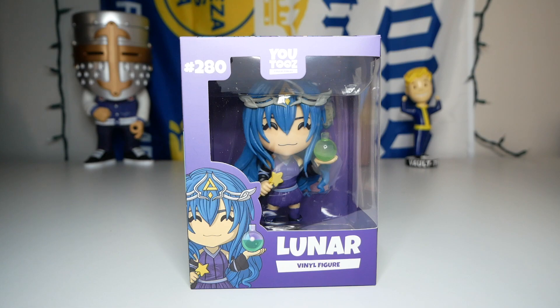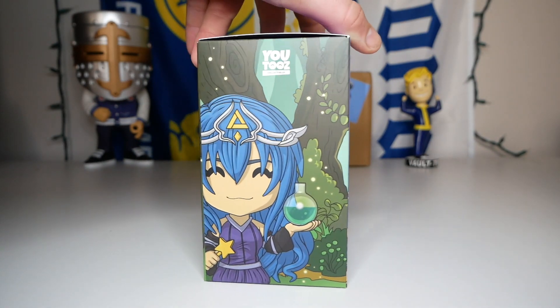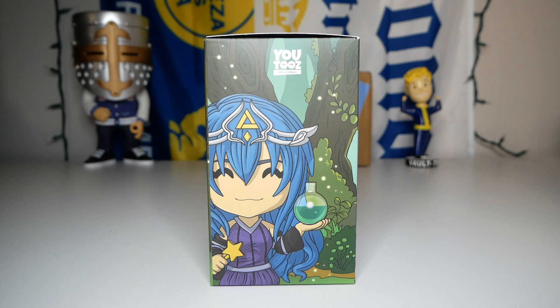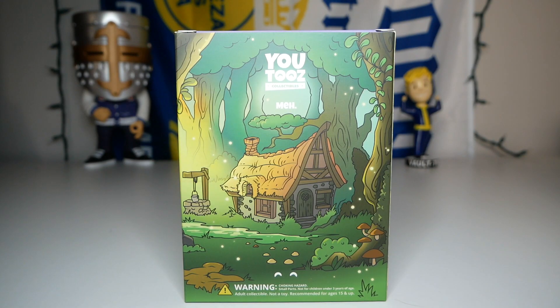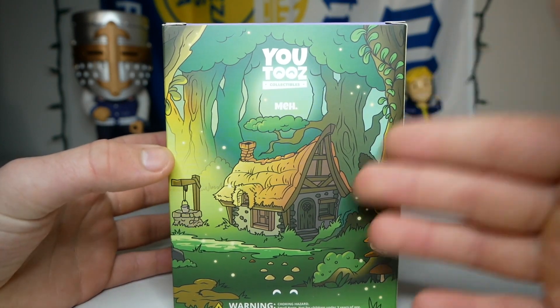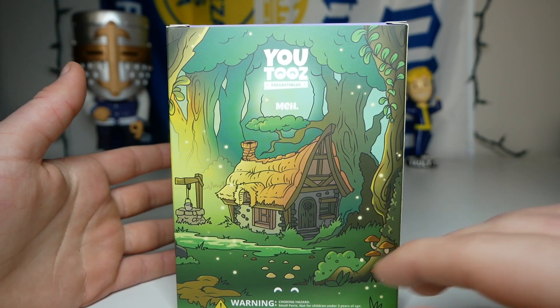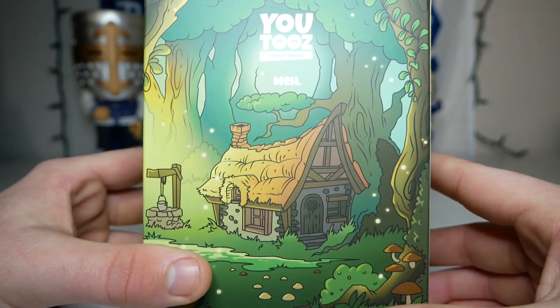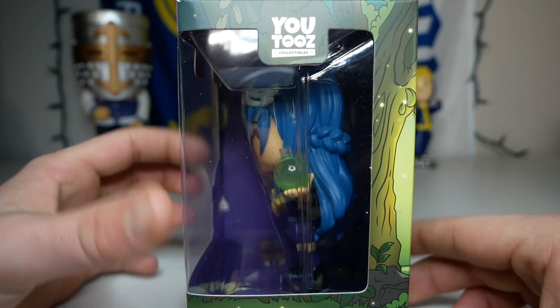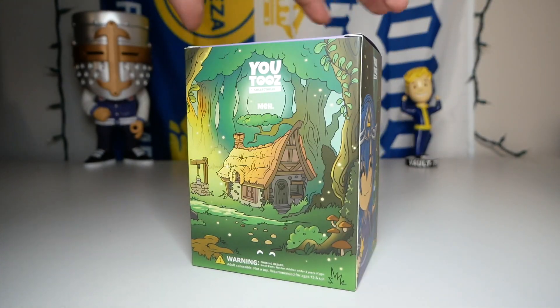So it looks like Lunar is number 280 of the collection. We have dark purple down here that fades to a lighter purple on the top. On the side we have another picture of the concept with the same magical mystical forest background. On the back it looks really cool - we have a fairy tale type cabin in the middle of this mystical forest with a ton of detail: a well, some kind of green liquid on the bottom, mushrooms, bushes, and plants climbing up the trees. The description for this figure is very short - it just says 'meh,' and on the side there's a little message that says 'it's a mood.' Overall this box just looks super cool.